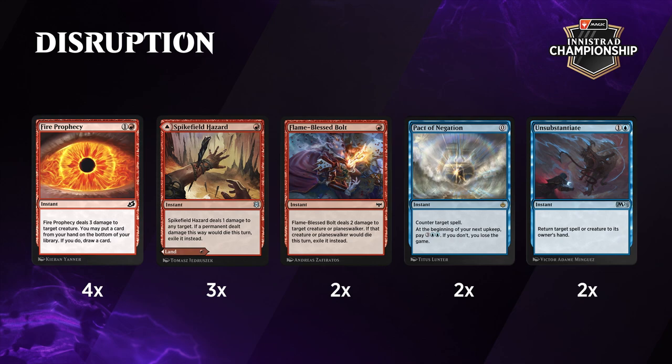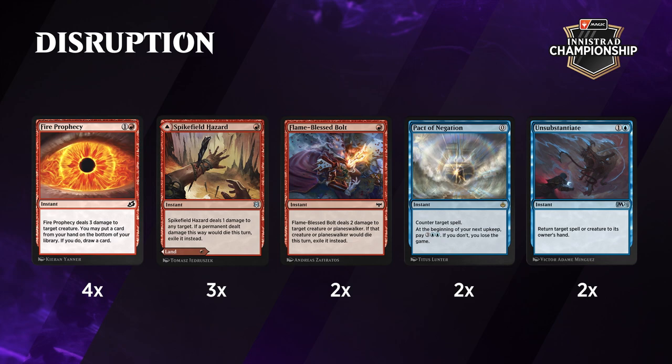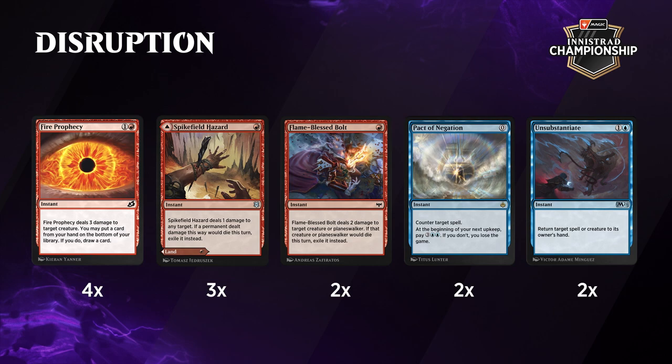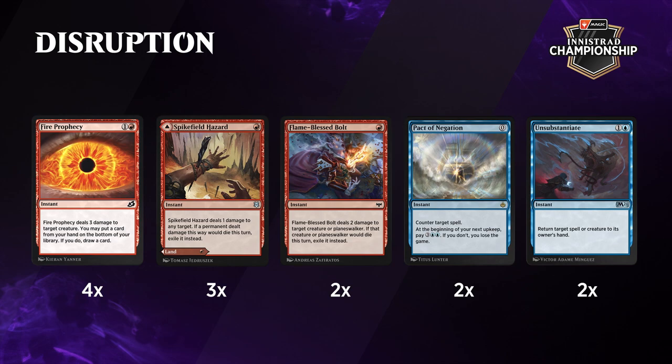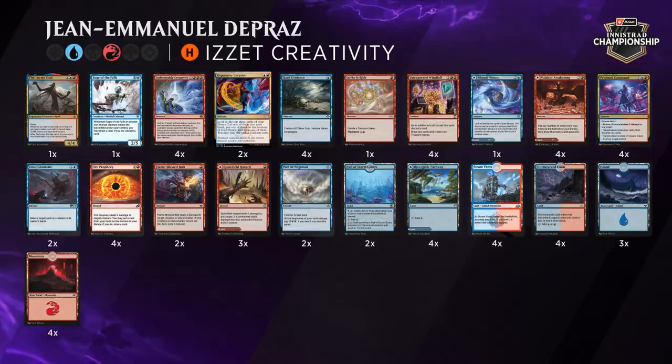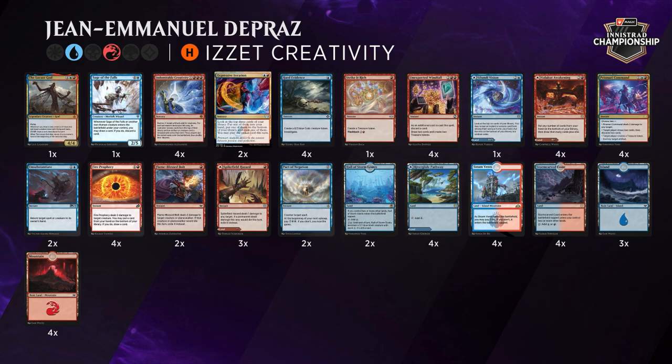Finally, let's look at some of the disruption package. We already talked about the importance of Fire Prophecy. Pact of Negation is sort of a combo staple — what is it doing in this deck? Pact of Negation is your best counterspell available for this kind of deck because it's free. So on the turn you go off, you can always play a Pact of Negation to protect yourself. It has an extra dimension in this deck: when you go off and your opponent doesn't have a counterspell but has something like Lightning Axe or Unholy Heat to disrupt the combo, you can play a Fire Prophecy or crack a clue in response to draw your whole deck and then find a Pact of Negation for any answer they might have. So it's a deck that can go off at instant speed when it's already set up, which is pretty cool.